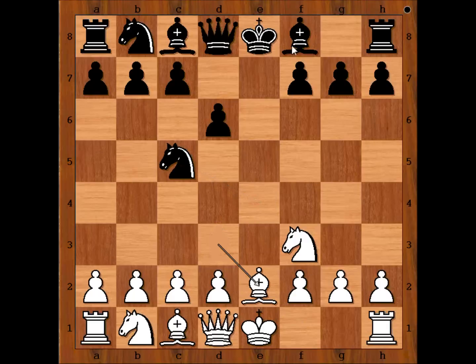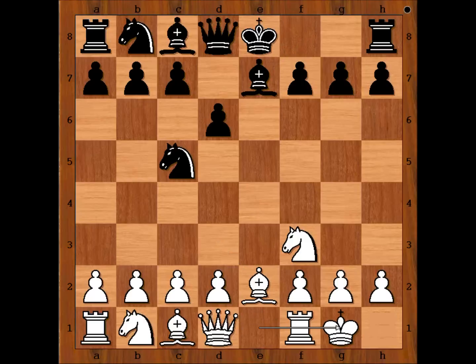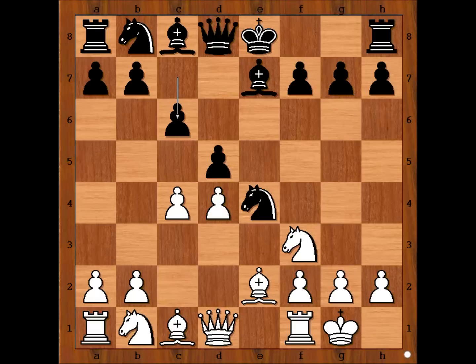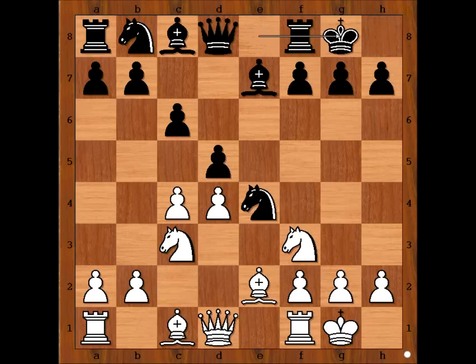Bishop to e2. Bishop to e7. Nakamura castled kingside. d5. d4 attacking the knight, knight to e4. c4. c6, supporting the pawn on d5. Knight to c3. Johan castled kingside.